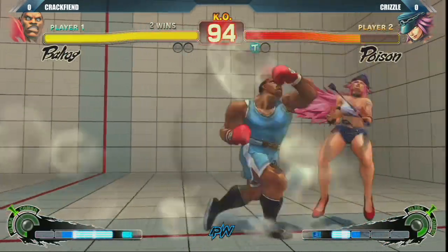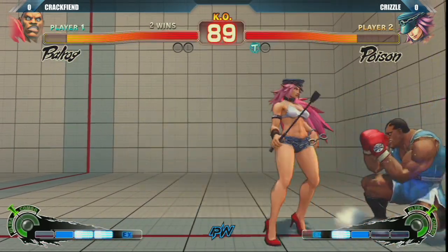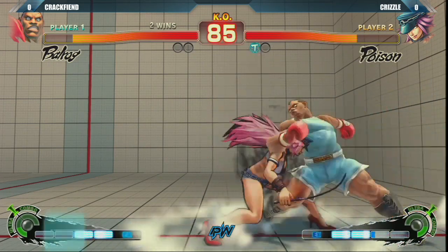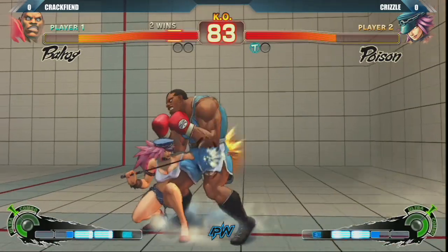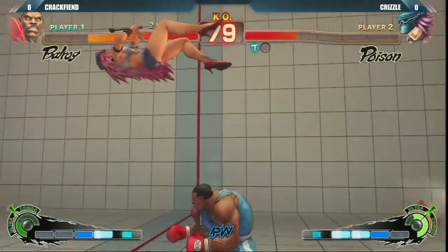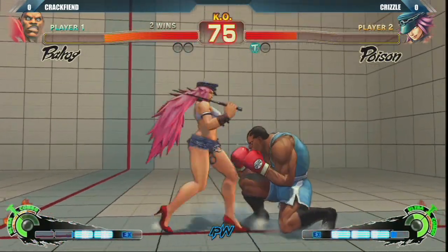Nice jump in. He just goes for a smash throw, which is pretty smart — you're just going to grab him out of overhead, and if he does a sweep it'll probably grab him out of that too, just because of how slow it is. He missed the standing forward. Nice combo. There it is — herp-a-derp, just when you forget about it.